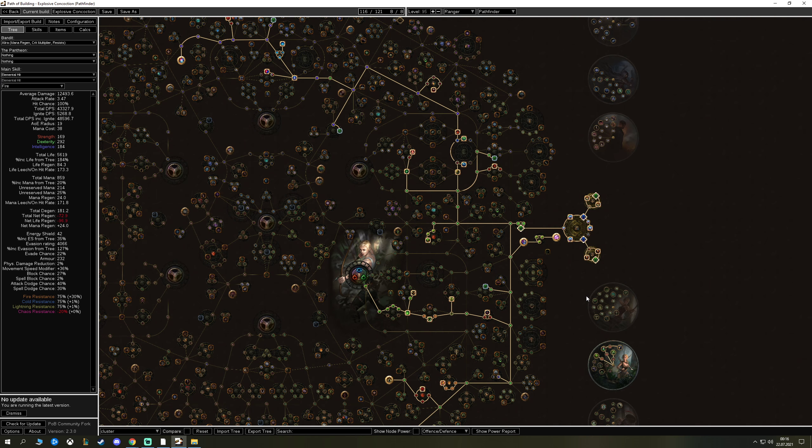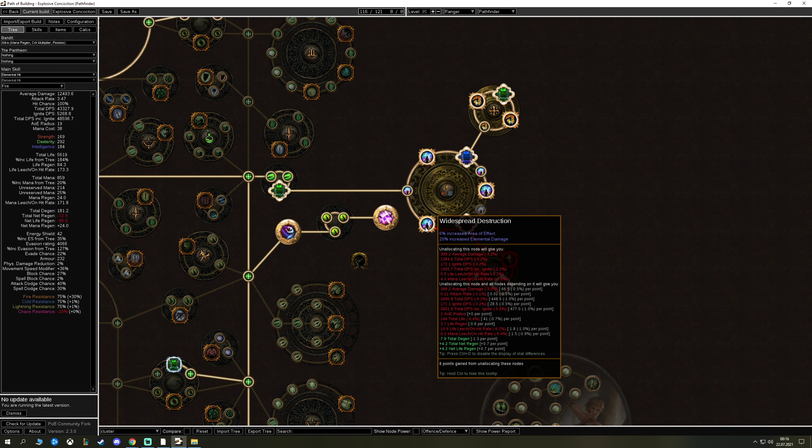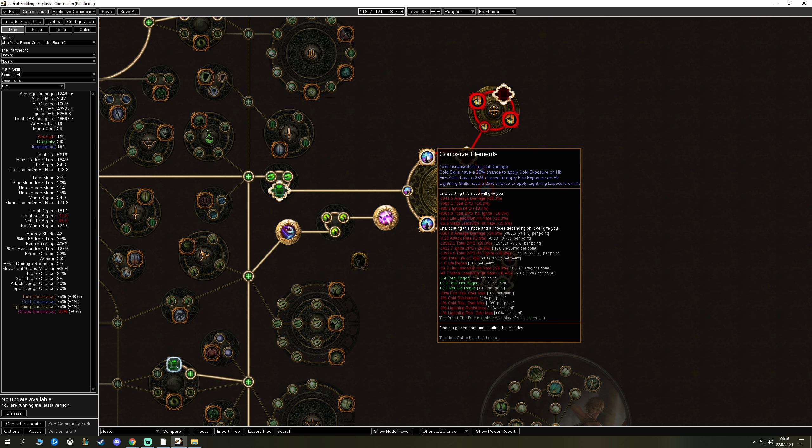We use an elemental cluster with Area of Effect, Ruin, and Destruction. Corrosive Elements is a huge node because this skill has three tags — fire, cold, and lightning — when using the right flasks. Every throw should apply at least one exposure. If you can get all three exposures, that's huge. Exposures stack across different elements but not on the same element.